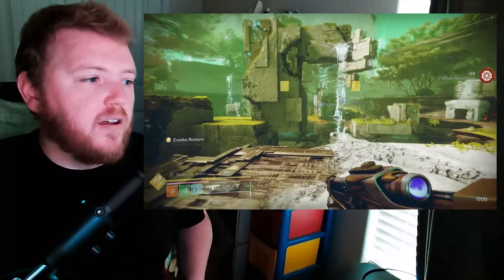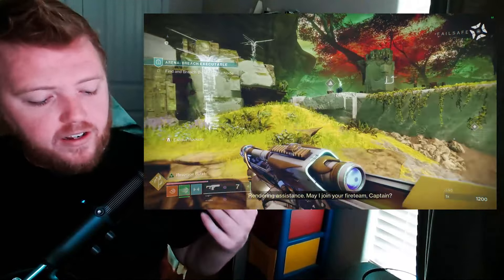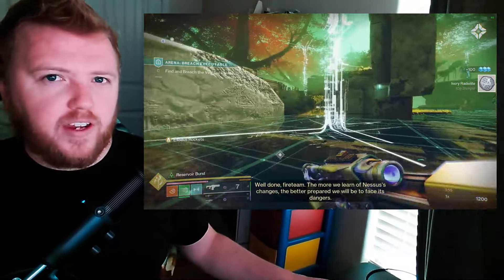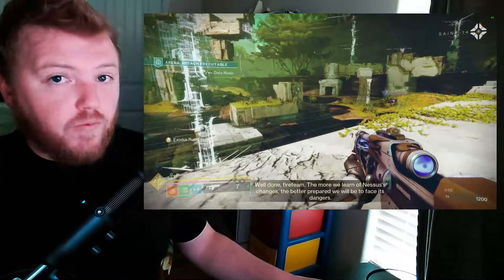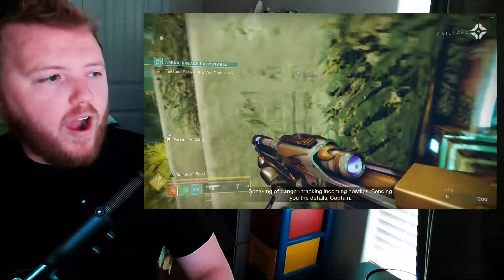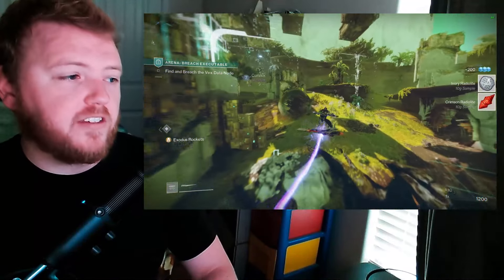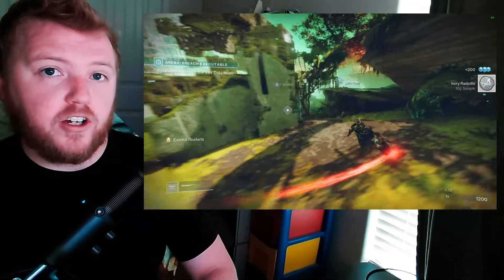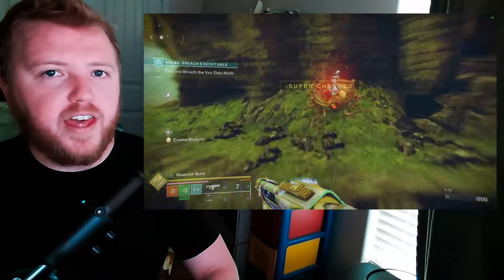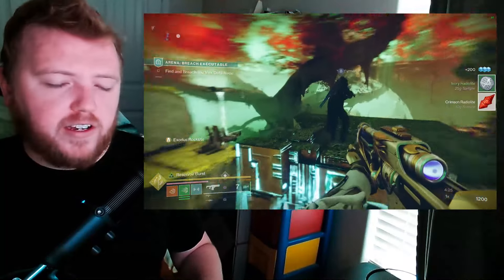There is one high impact fusion rifle that I think is used inside PvE content, and that's Glacial Quasar. But people use it not because it's high impact, but because of the roll it has — a very unique roll with Subsistence and Reservoir Burst. It hits even harder, causes explosions, and when you get kills it reloads, allowing you to chain that super high damage shot. So with that said, the issue I see with high impacts is they're just desperately slow and nobody wants to play like that.